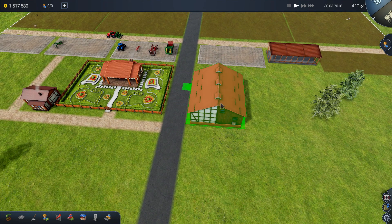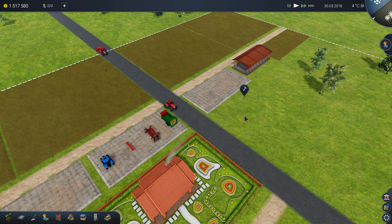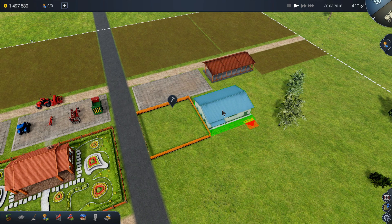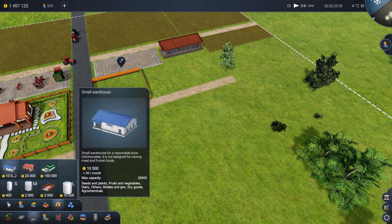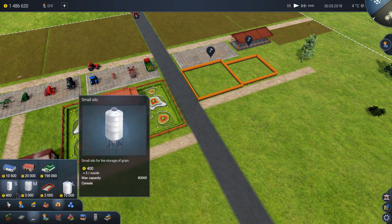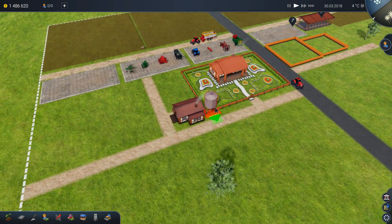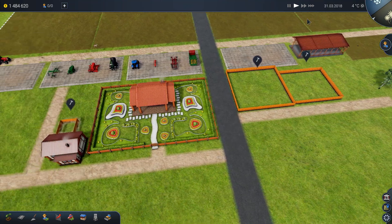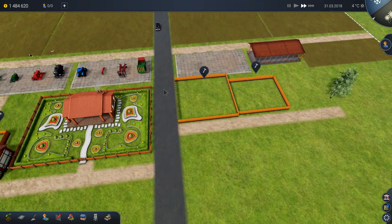A barn should be placed right here since it's very often used. We're also going to need a small warehouse. Let's build a road first, then place the small warehouse here. We're definitely going to need some silos later — let's place at least the minimum one. We will wait until the buildings are built before hiring.